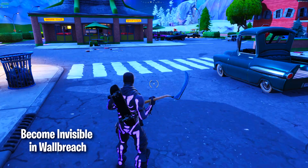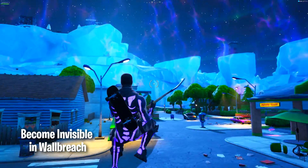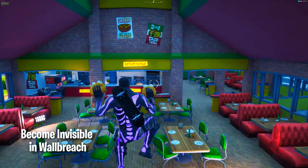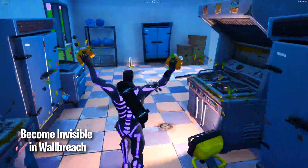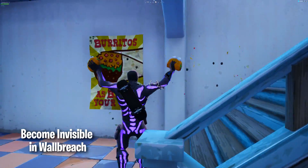Alright guys, so the first glitch is gonna be at the taco place in Greasy Grove. This glitch will let you wall breach and you will be invisible inside the vault. The best part is you can shoot other people while you're inside the glitch spot, and they won't be able to see you or shoot you — so that's pretty amazing. What you have to do is go upstairs into the taco place.